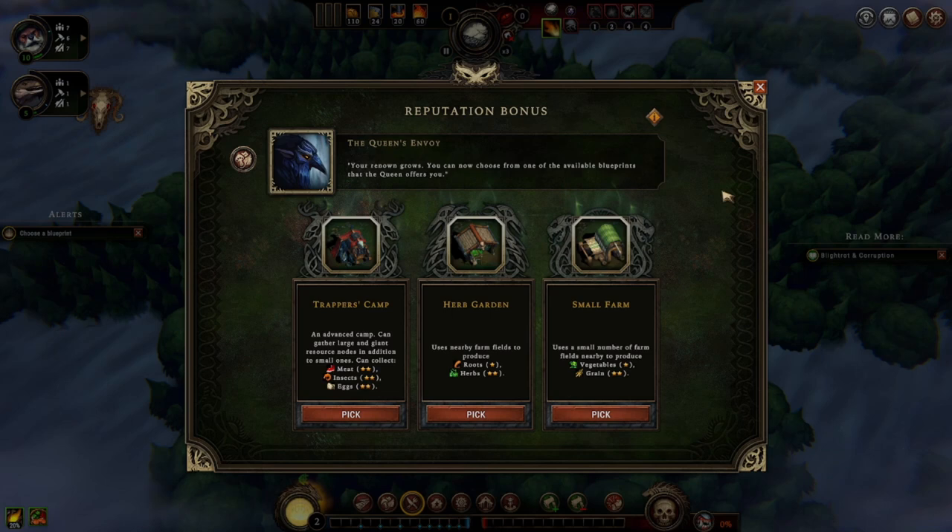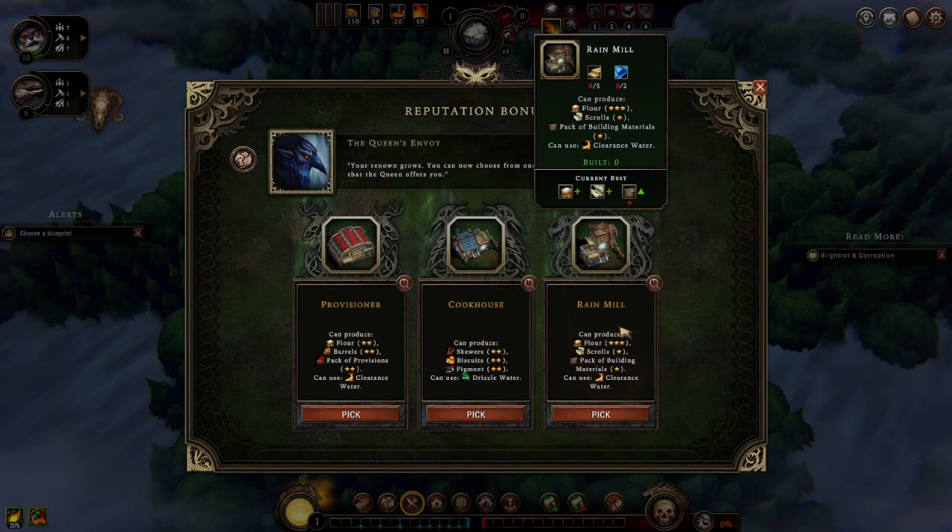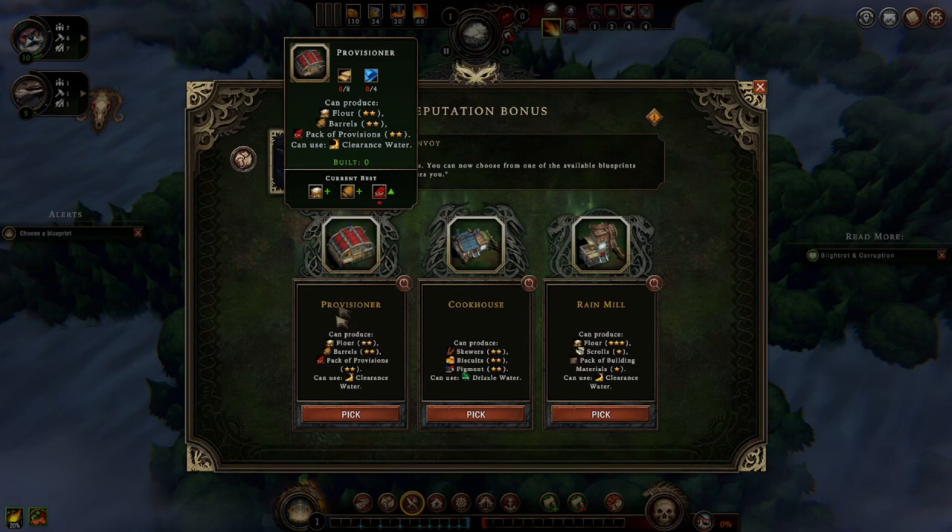Trapper's camp for meat, herb garden for herbs and roots, and small farm for vegetables and grain. I'm leaning toward grain this time — I'm hoping we get some farmable soil. Provisioner for flour makes sense if we're going for the grain thing.